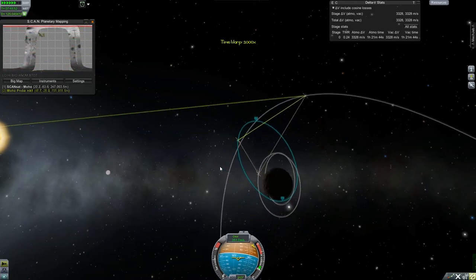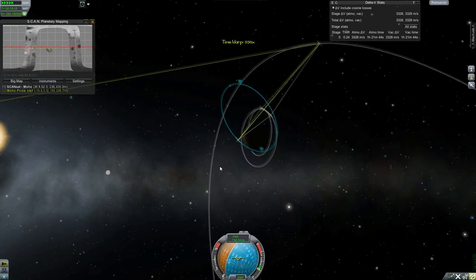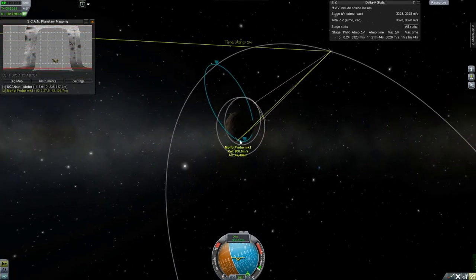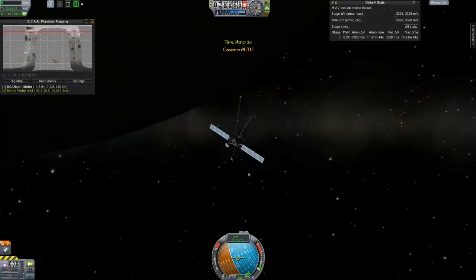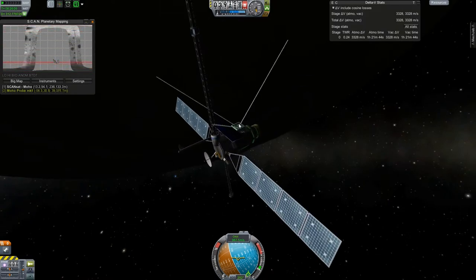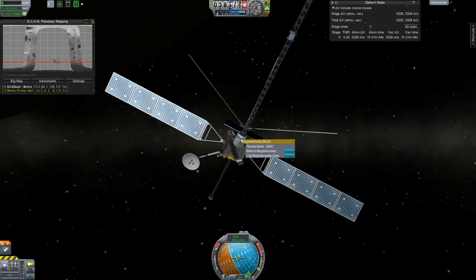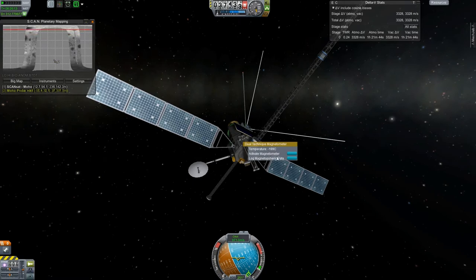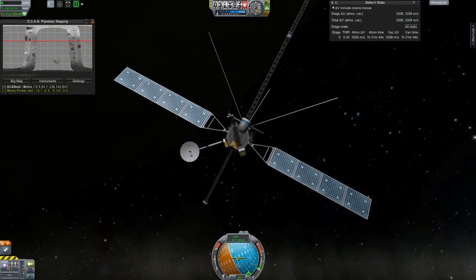At this point we're going down to periapsis. I'm going to try to get a close pass by of the surface here and see what we can learn. I'm going down below 40 - I must be going down to like 30 kilometers. Moho is big and black and scary, but we can start trying to get some of the science gathered here. I'll do the fast forward thing until the instruments get the signal.